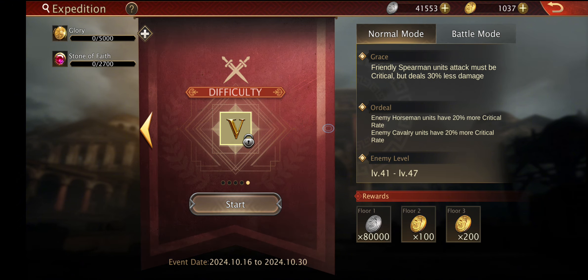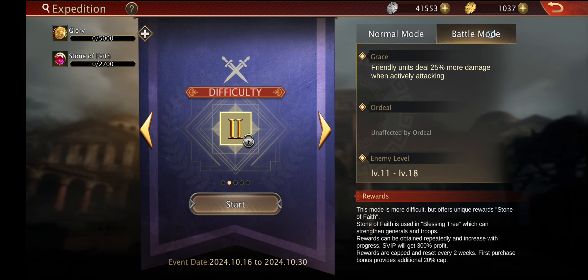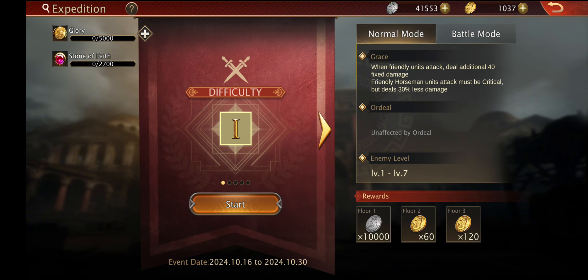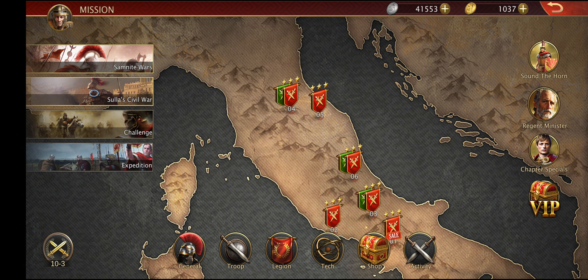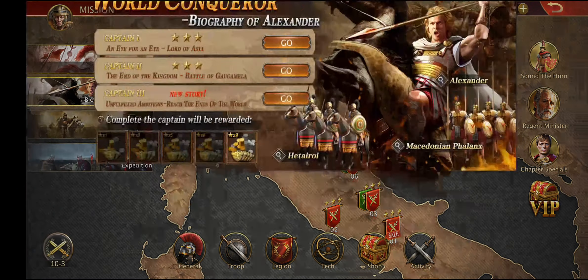After completing the first map, the others will be unlocked. The battle mode is also unlocked after completing normal mode. In the new update we also get something more — the biography of Alexander.